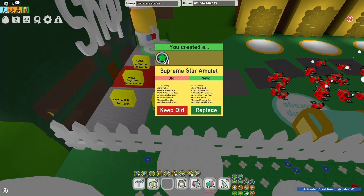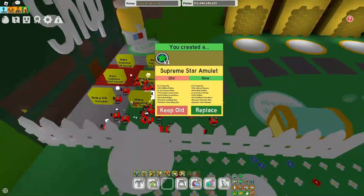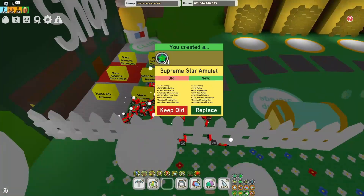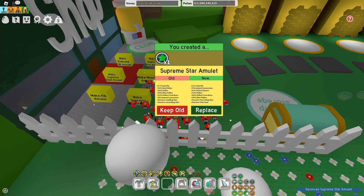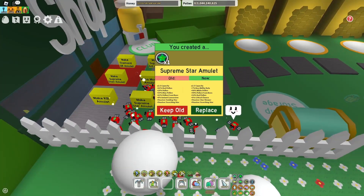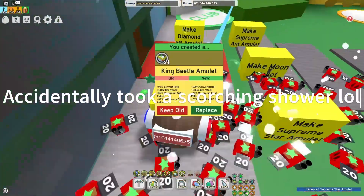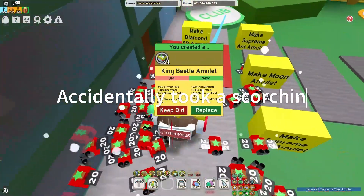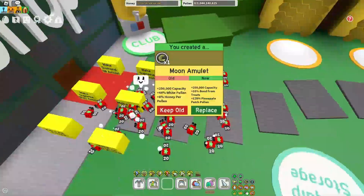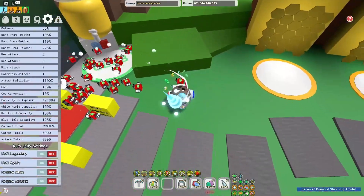Now we need a good scorching star and star saw, let's try to get it. Now we need the mask and dark scythe.